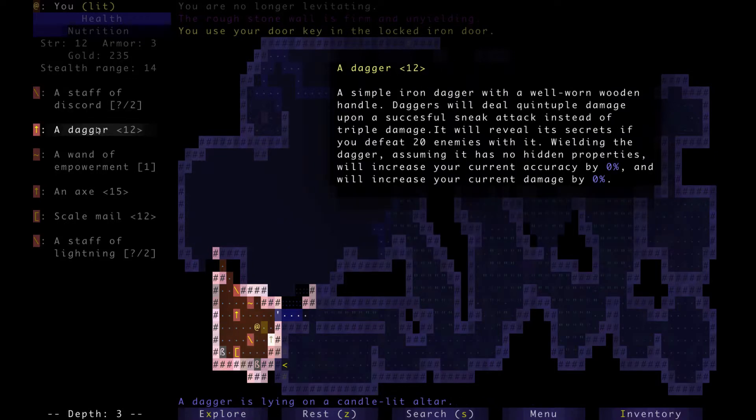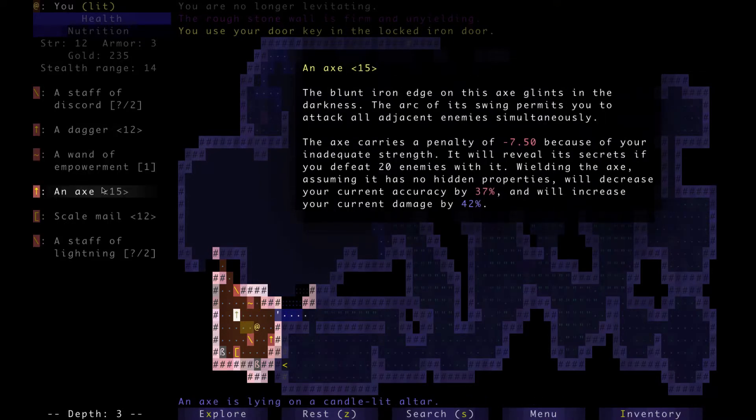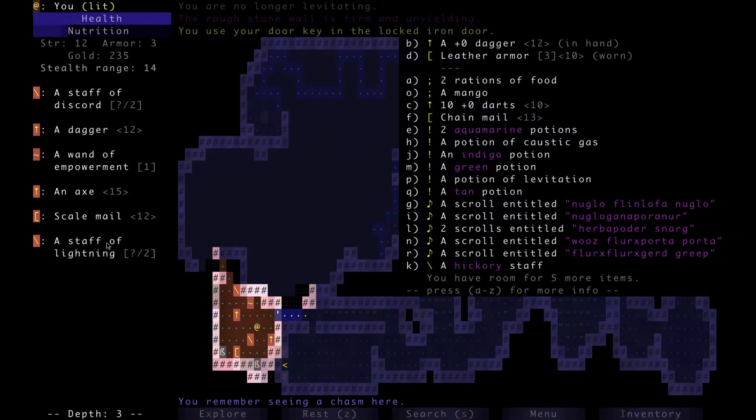We got a dagger — it might seem useless, but it might actually contain a runic enchantment. We got a Wand of Empowerment, which is really cool — we can use it to empower an ally, though we have no allies right now. It's essentially like using a strength potion on a friend. And we got an axe — could be a runic. 'The arc of its swing permits you to attack all adjacent enemies simultaneously.' So you target one and it hits all enemies around you in an eight-directional area. And there's a Staff of Lightning, which is really good — like an all-purpose ranged weapon. All the staffs regenerate, so you can just keep zapping away at bloats and monkeys running away with your potions.